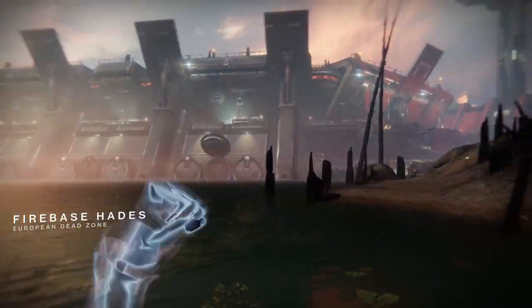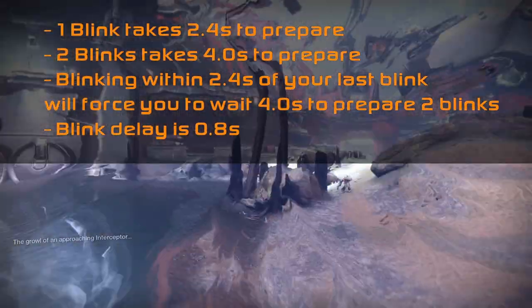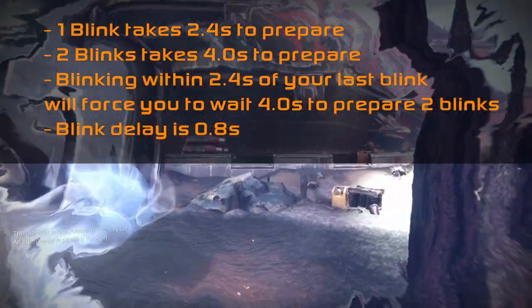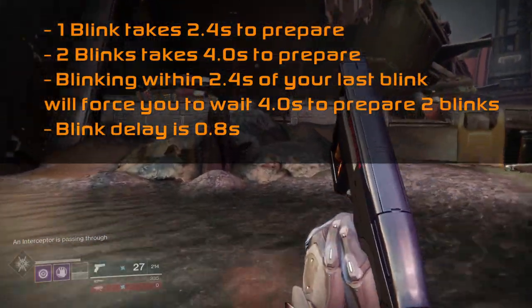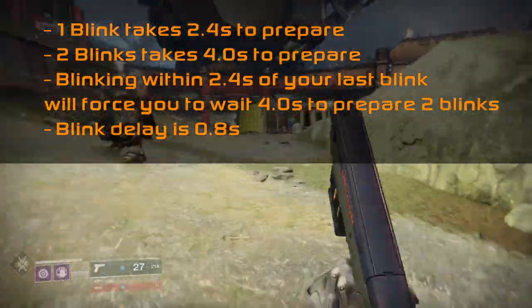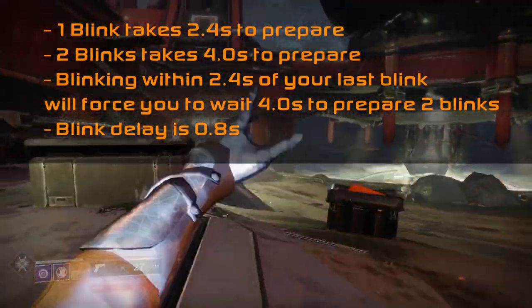The basics to note: 1 Blink takes 2.4 seconds to prepare; 2 Blinks takes 4 seconds to prepare. Blinking within 2.4 seconds of your last Blink will force you to wait the full 4.0 seconds to prepare for 2 Blinks. The Blink delay is 0.8 seconds — you must wait this time after completing a Blink before doing another one.